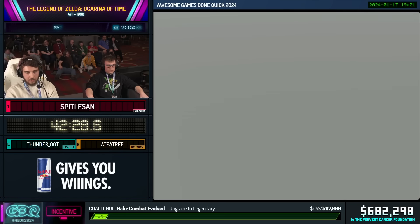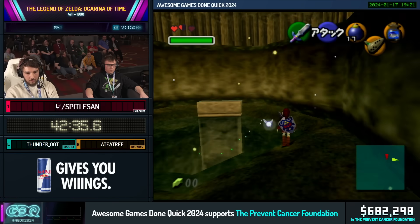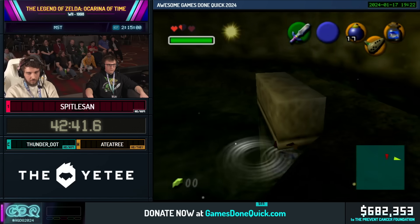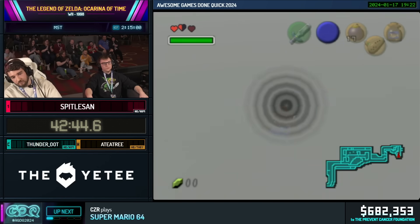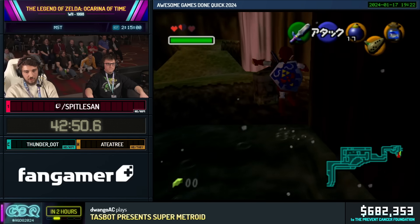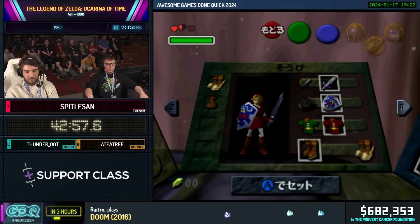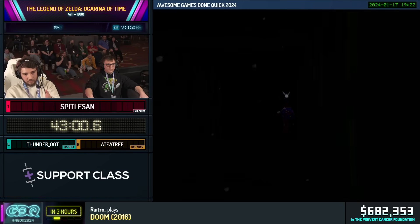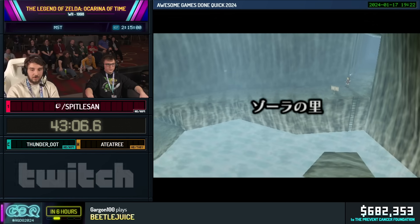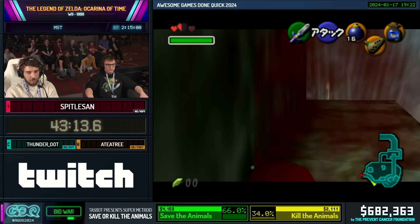Next we're gonna use this little shortcut here to get to Lost Woods, which is actually really useful in a lot of speedruns. After this you're gonna see a bunch of tricks just bundled together — a triple combo of pretty cool tricks. First we're gonna get up and clip in there — first try, really good. For some reason that short cutscene loading zone exceeds all the way to the top of that rock, so we can just swim into it. It's kind of funny. And here we can just use hover boots to get behind the waterfall and get into Zora's Domain.